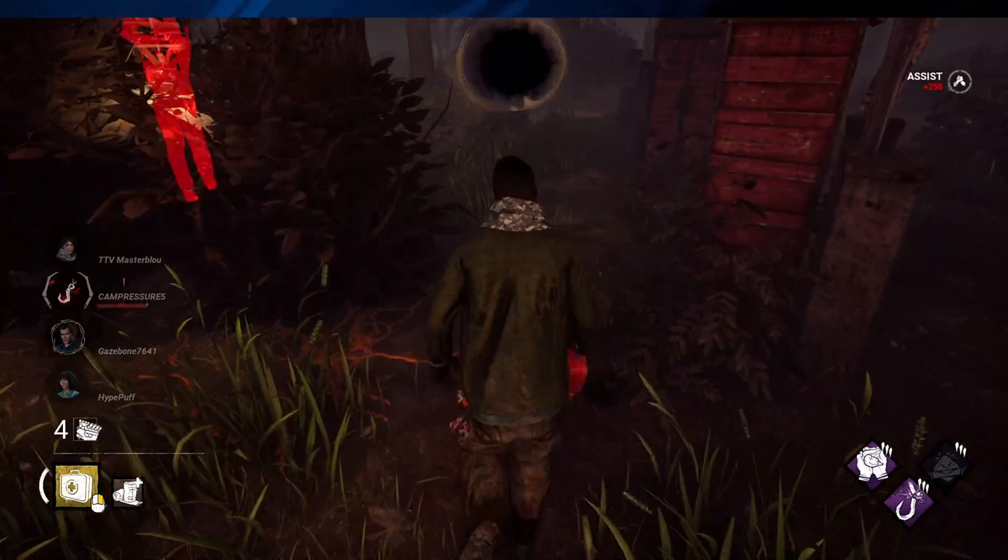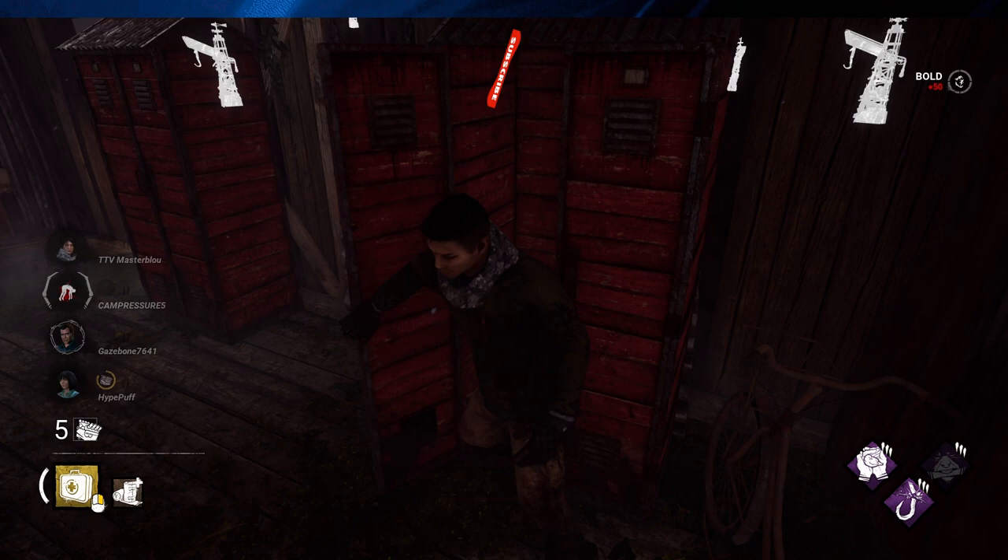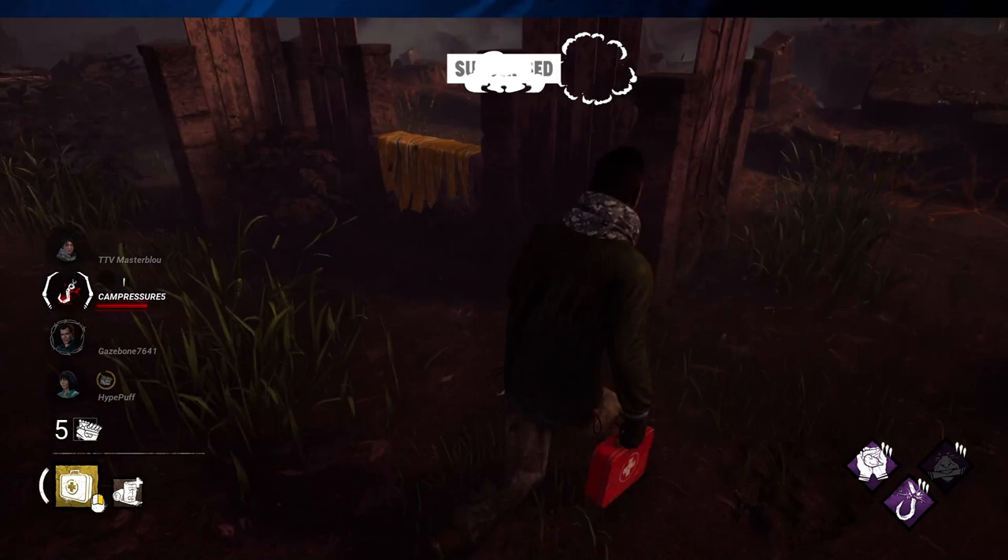Calm Spirit can be a game changer when trying to evade the killer's grasp. Saboteur allows Jake to sabotage hooks without requiring a toolbox. While it can be difficult to succeed at sabotaging without sprint or exhaustion perks, it can still be used throughout the game to distract the killer or force them to look elsewhere for a hook.